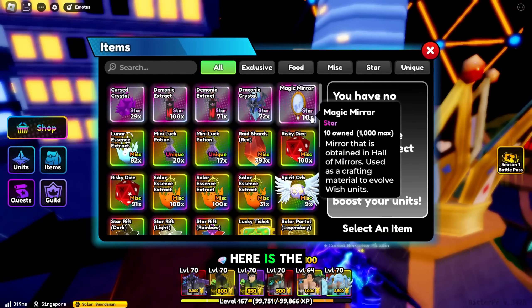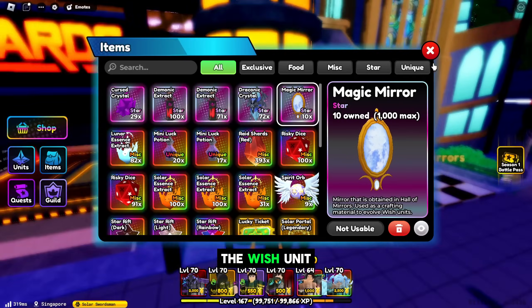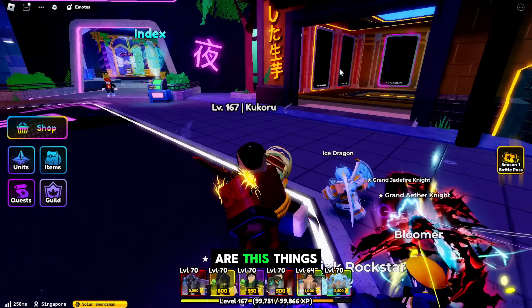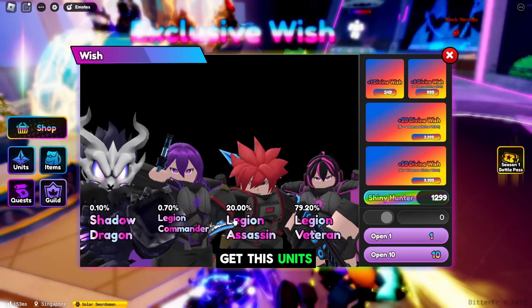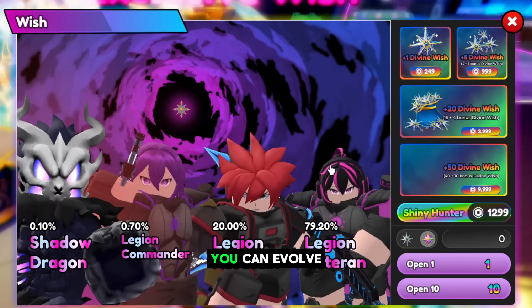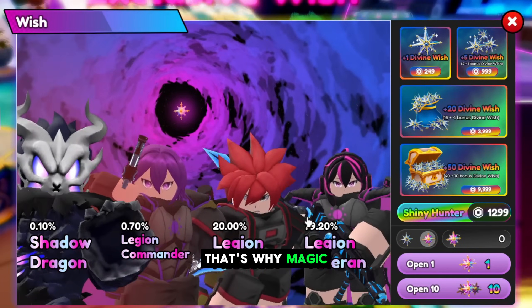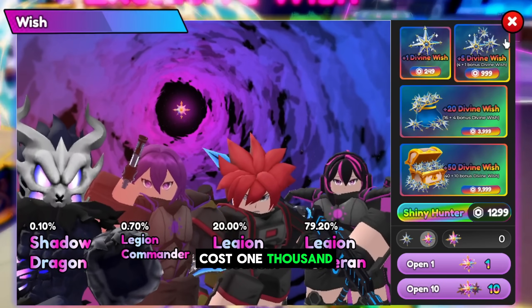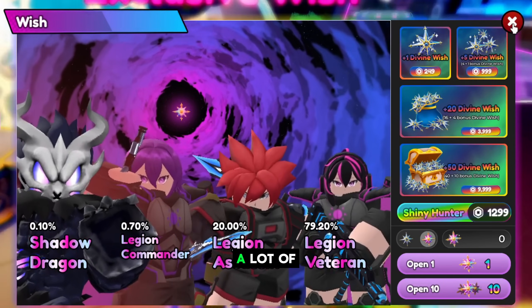The first item is the Magic Mirror. Magic Mirror is used to evolve the wish units — these are the exclusive wish units you can get and then evolve. It requires a Magic Mirror, which is why Magic Mirror right now costs 1000 each.